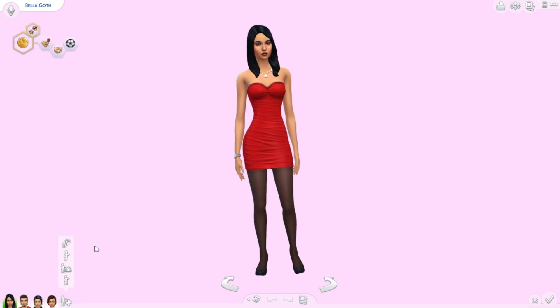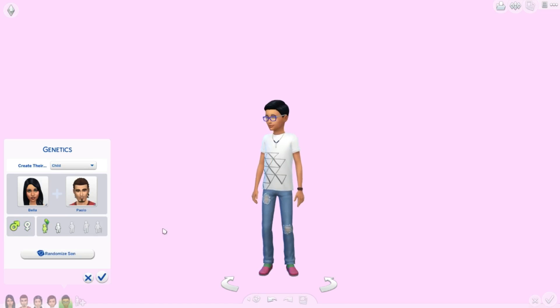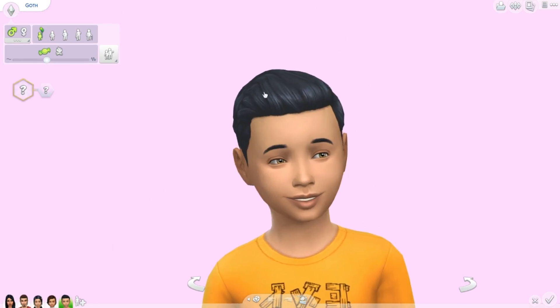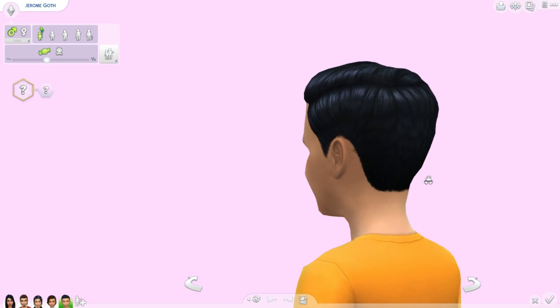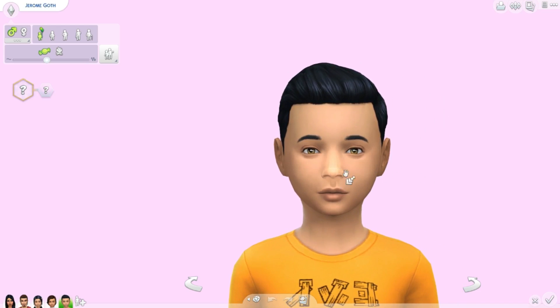Now let's play with genetics again with Paolo, switch it to a boy, and randomize. Now we have Bella's hair but again looks a lot like Paolo — I think this one's the cutest though, and he has Bella's nose again. Let's see what his name is — his name is Jerome. Pretty much they all have the same skin tone since Bella and Paolo have similar skin tones. He's my favorite so far; their eyes are so adorable, every single one of them.